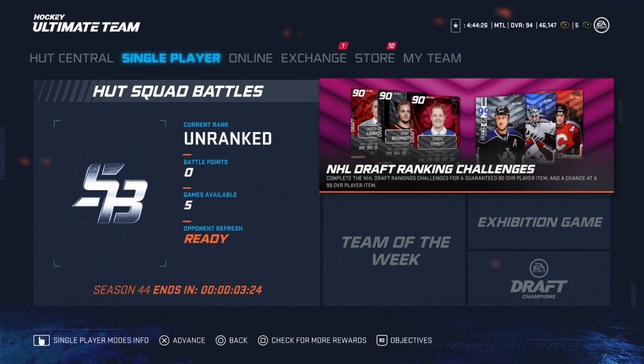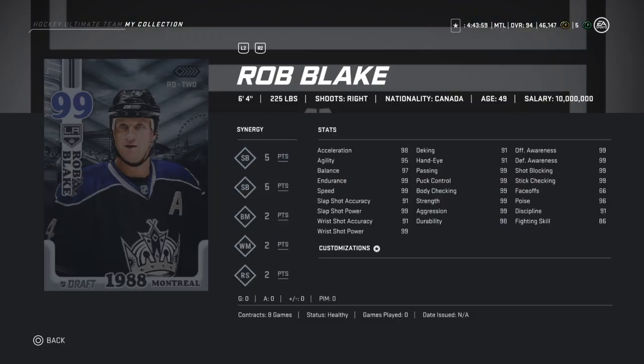There's only a day left, so your time is running out to get a possibly free player to fit your team — and if not, you're still getting a 90 for free. 99 Rob Blake is 6'4", 225 — a very good defenseman. His shot is decent, speed is fantastic, great defensively, and for a right-handed defenseman there aren't many of them. This card is just fantastic, so if you pack him, congratulations.